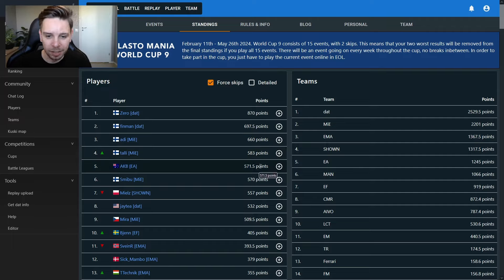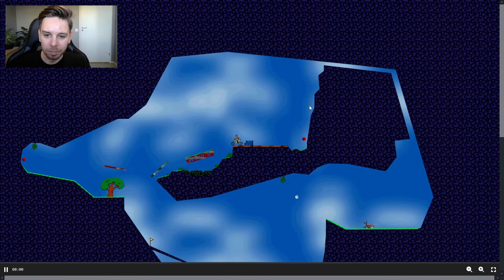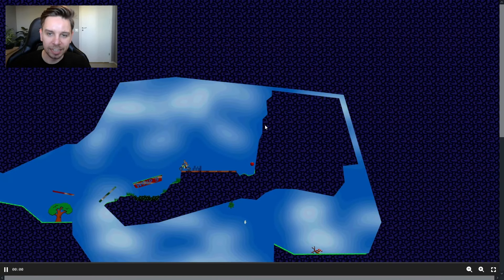We see Zero, Finman, and Audi still in the top three. AKB is trailing Tali for fourth place by just 10 points or so, and Smibu is trailing AKB by only one and a half points. Down here we see the EMA pack consistent as always, maybe looking to climb into the top tens. Still four events to go — that's more than a quarter of the cup, so anything can still happen. Right now it's looking like AKB is our only hope at stifling this Finnish domination, at least keeping Smibu out for now. But there's no way to know where we'll be after that 15th event.